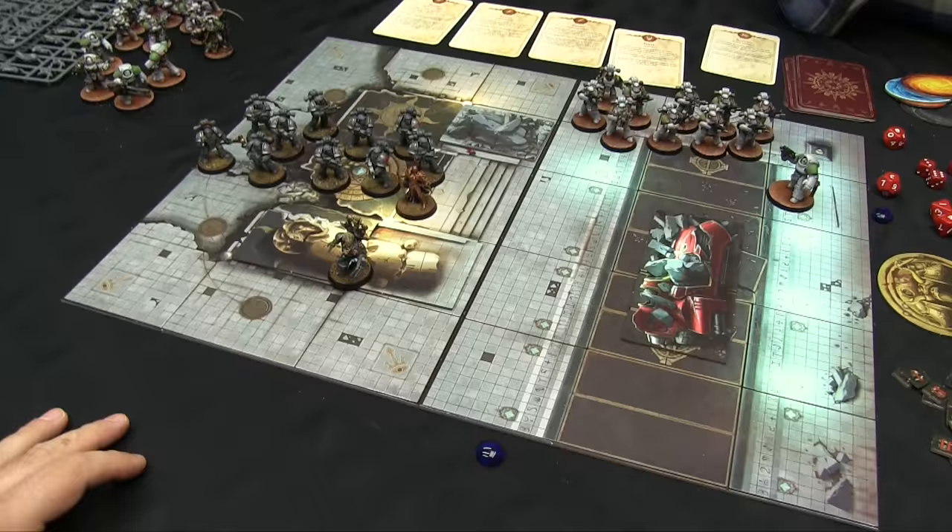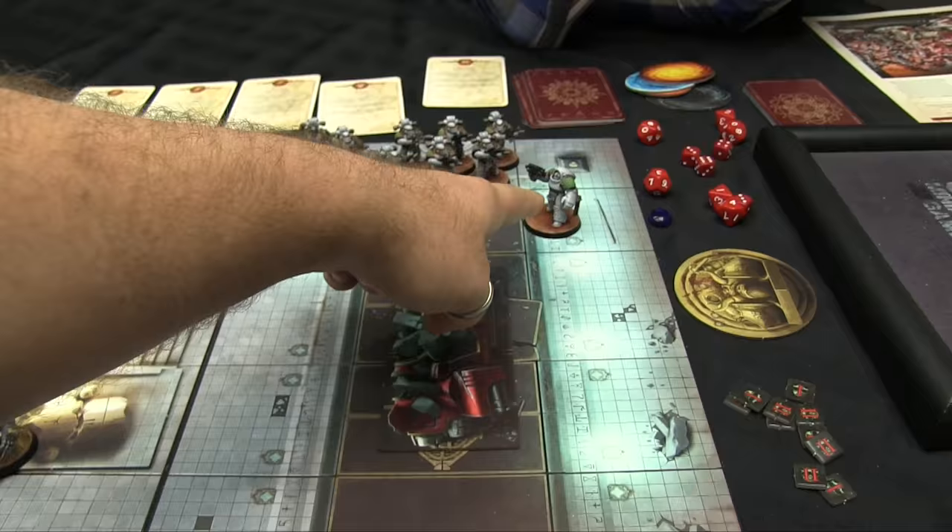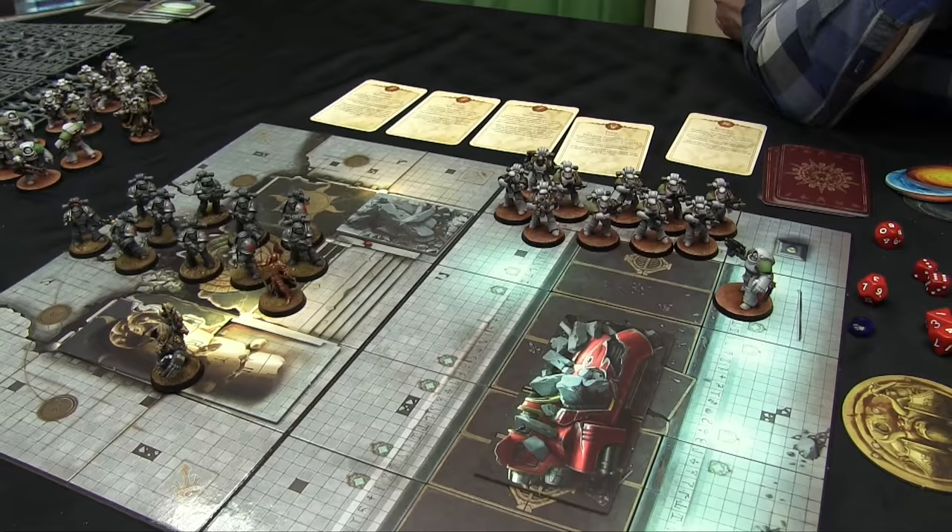Bolters have a special rule called support fire. As long as there's one bolter in a squad firing, you get to reroll all your ones for that unit's shooting. So it's great to have a bolter in with a guy with a combi-bolter. In the end phase, all your damage comes off and you're reset — wounds don't carry over between rounds, so guys are pretty robust round to round.